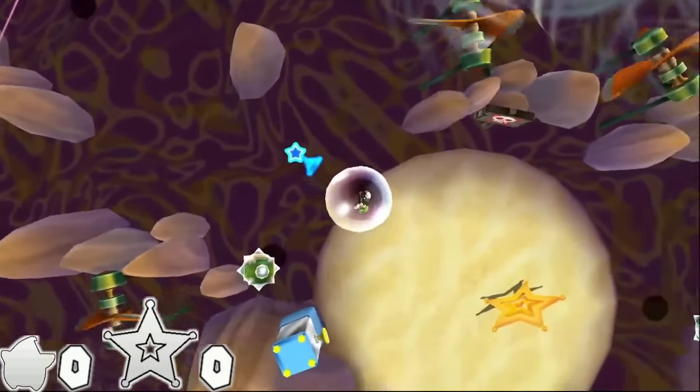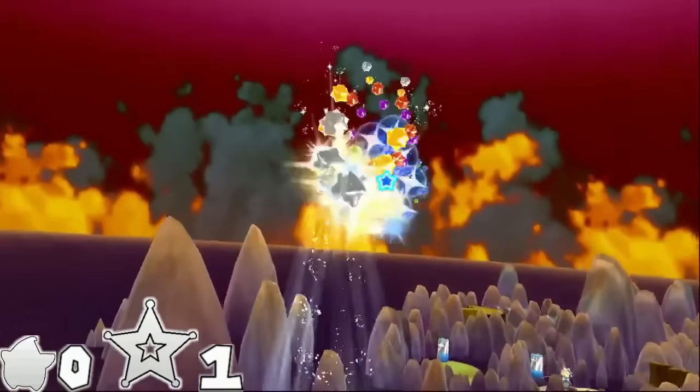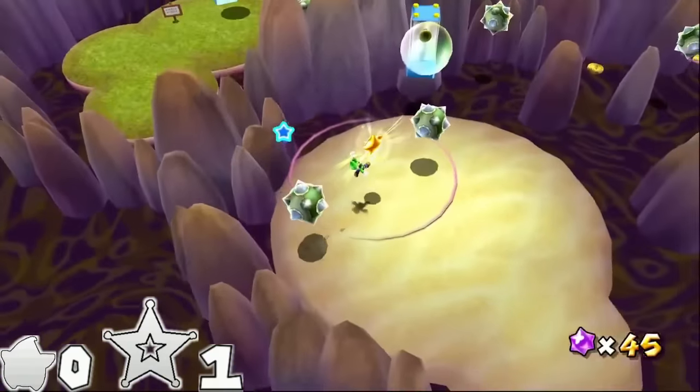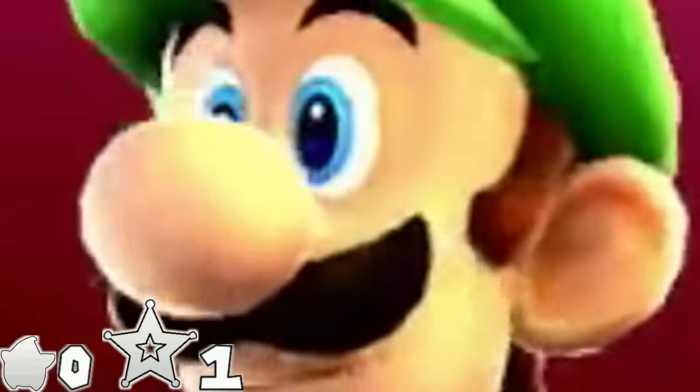Bubble Breeze Galaxy features a very well-known speed strat. After taking the launch star, backflip onto these rocks and long jump to the right. It's that easy — it's a wonder they didn't catch it during testing. This probably skips a spin somewhere, but I've taken this skip so much I kind of forget what the normal path is like, so I'm bringing it up just in case. One spin.